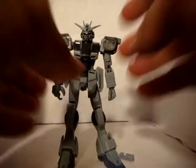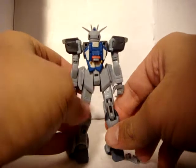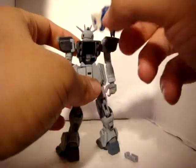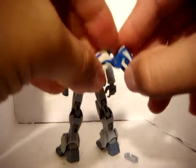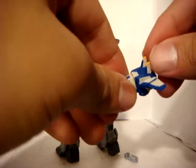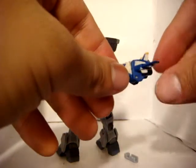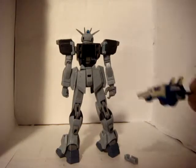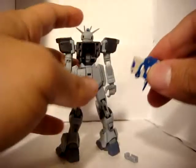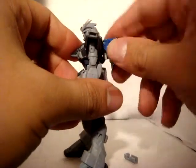There are two blades on each hip. He also has this little core fighter system thing going on in the back, where it actually comes out and folds out into a little fighter jet, which I thought was really, really cool. And then when it's time for him to dock into the Gundam, he just fits right in.